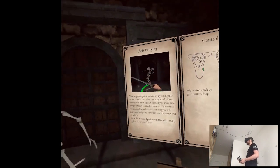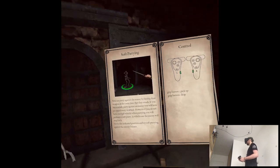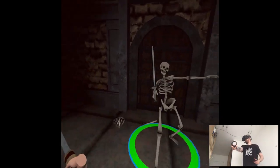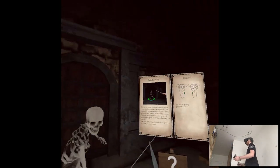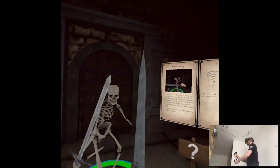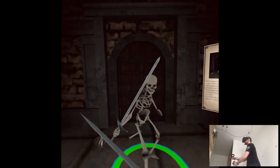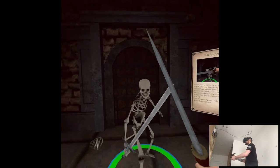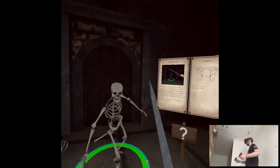And try soft parrying against the enemy by hitting the weapon at the same time they attack. Come at me. Nice. It's kind of like deflecting in the same direction they tried to attack. Maybe earlier? Hmm.